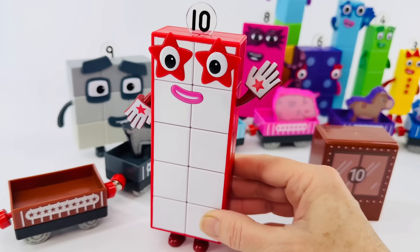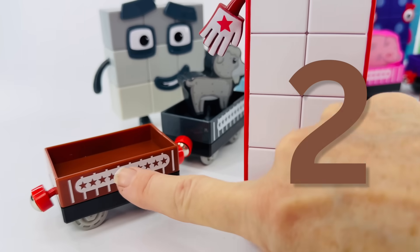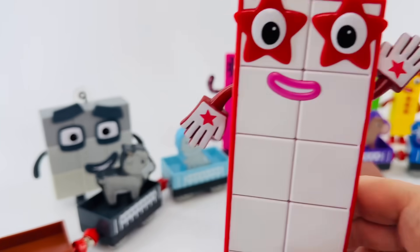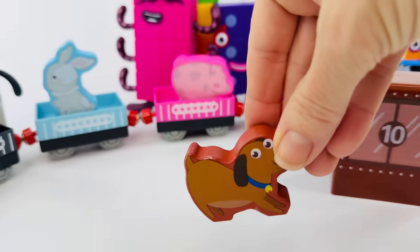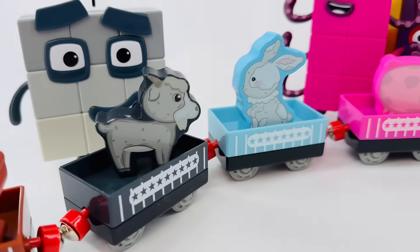And that brings us to our last cart. Number Block ten, will you help us count? You will? Thanks. One, two, three, four, five, six, seven, eight, nine, ten. That was it. And that's our last box. I wonder what's underneath it. It's a cute puppy dog! Okay, let's put you in your cart and then the train can go to the circus.